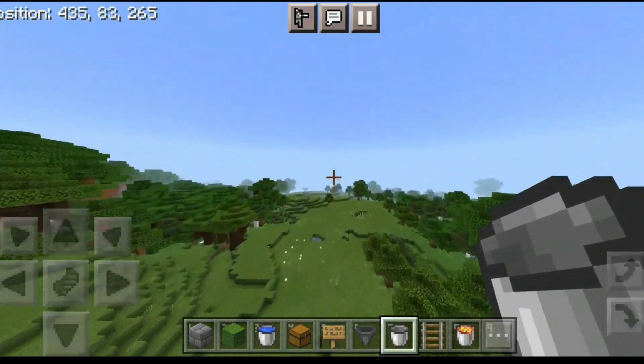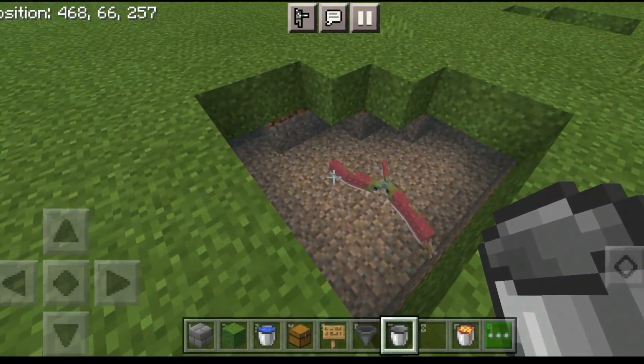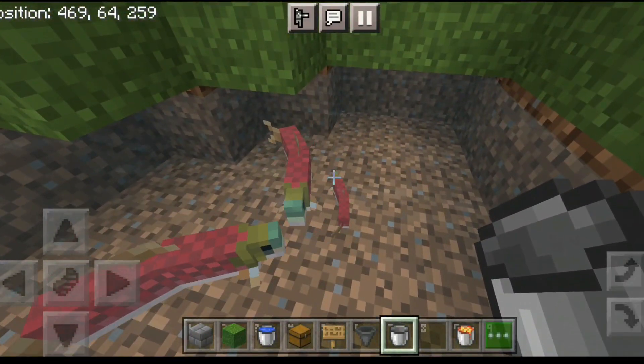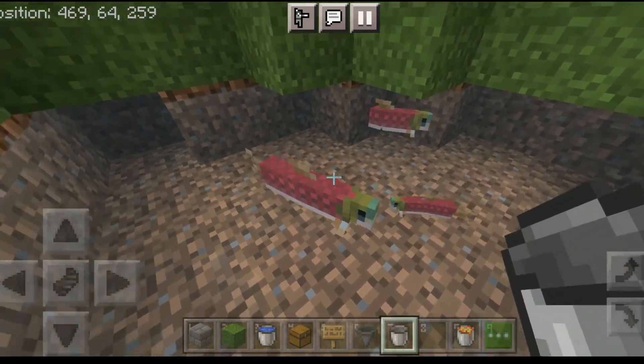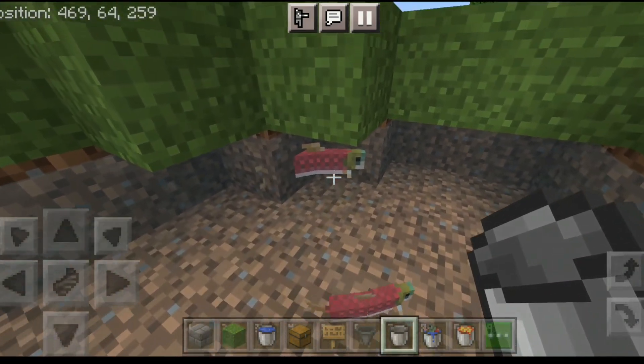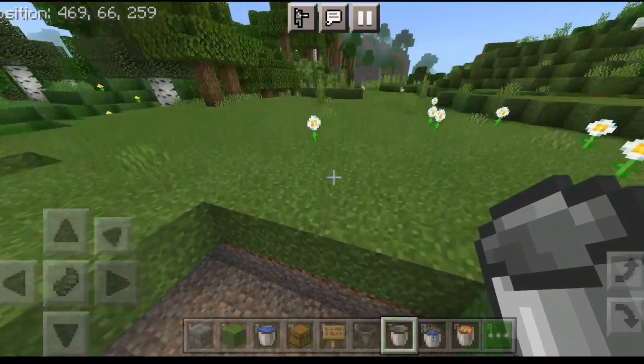Find a river or something and locate a fish just like this. Aim at the fish and hold on the screen — it'll automatically go inside the bucket. If you are on PC, just aim at the fish and right-click.